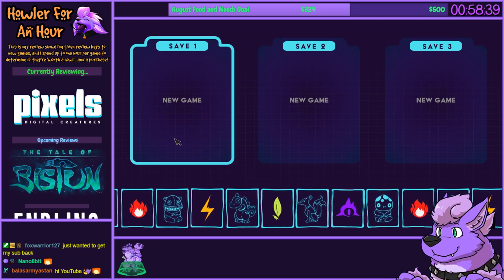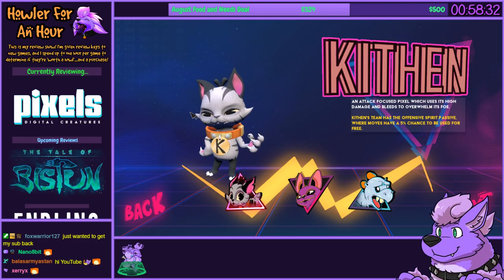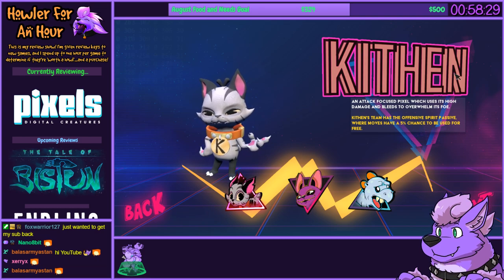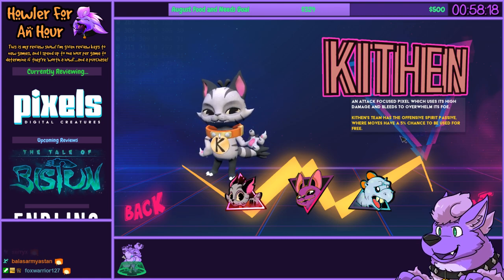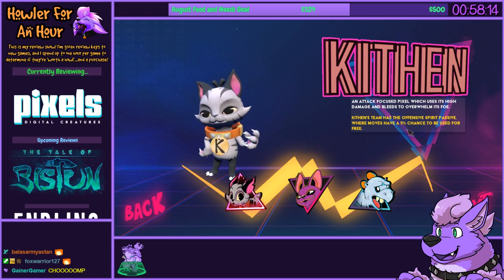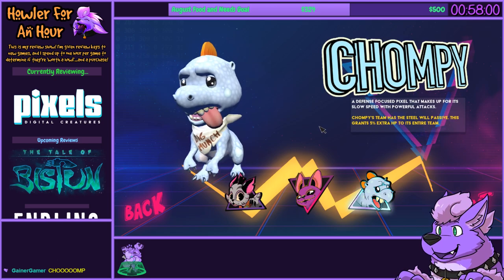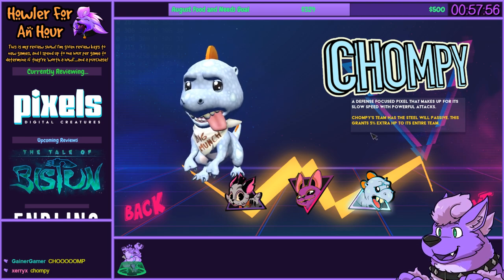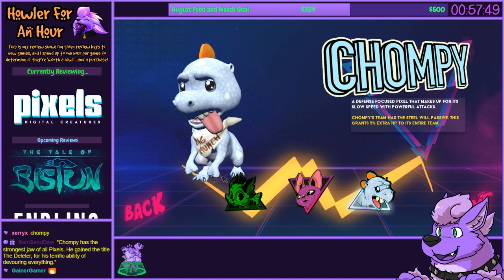Let's go ahead and start the game as I explain a few things. The graphics are going to be low quality — I'll explain why. We have three choices here. We got Kithen, which is attack-focused with high damage and bleed, and they have a 'fits of spirit' passive — 5% chance for moves to be used free. Batson is speed-focused with evasion and dodging, and their passive guarantees first strike. And we have Chompy, which is obviously what we're going to pick — a defense-focused pixel that gives an extra 5% HP to the team. Big munch! Gotta pick this one.